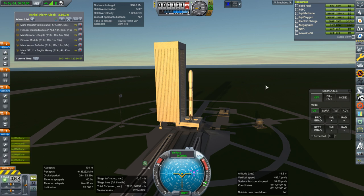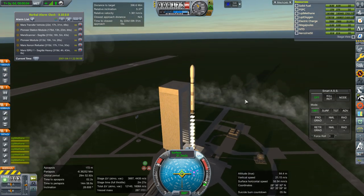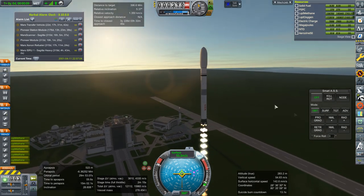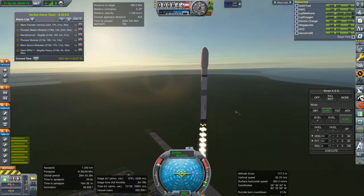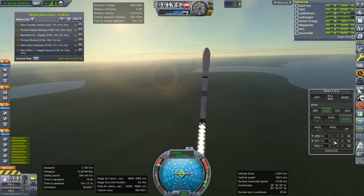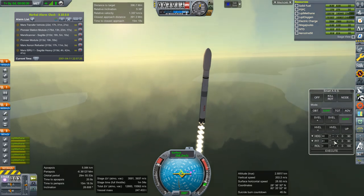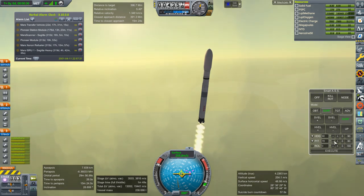Ignition and launch. Bit of a recoil there on the pad. So we'll launch this, we'll launch that satellite constellation I cooked up, which you might have seen in the Realism Overhaul Sandbox video. And then I want to launch something that will land on Phobos and Deimos. And then possibly some extra fuel would be good — just send a tug with some fuel, park it in orbit.